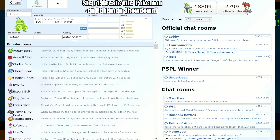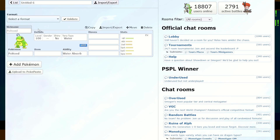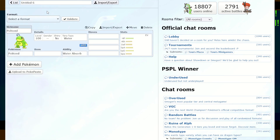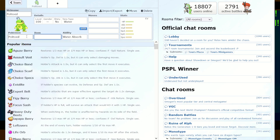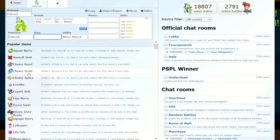Whenever you're in Pokemon Showdown, you go over to the home page, then go to Team Builder. It'll bring you to a list — just click New Team. Then you type in your first Pokemon that you want. For example, since we're doing trade Pokemon, I'm going to type in Politoed.